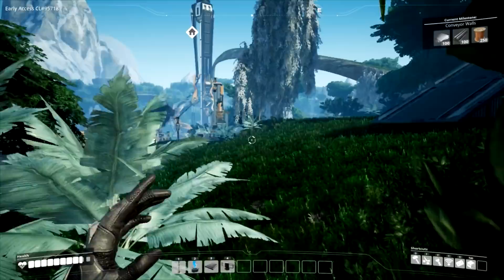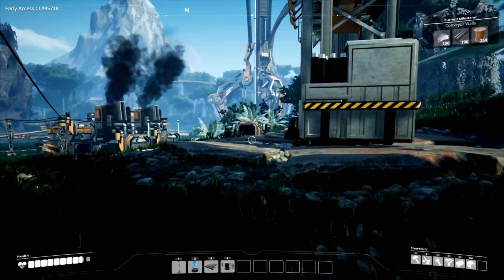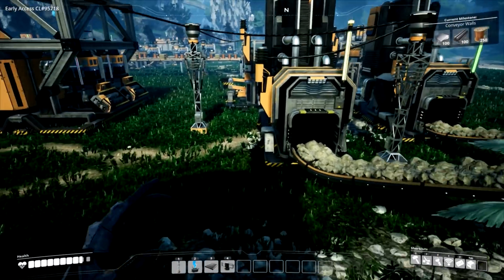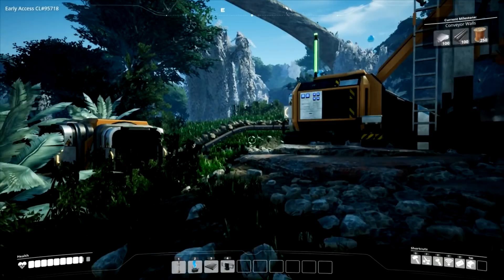One pure iron source can supply four smelters, which is kind of crazy - that's 120 a minute. These ones are absorbing 30 a minute, so this thing is backed up and not being used efficiently. We need to change that.